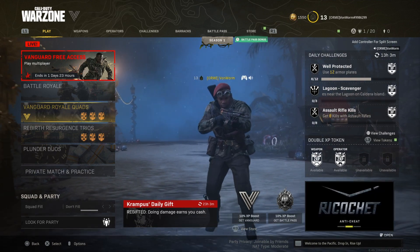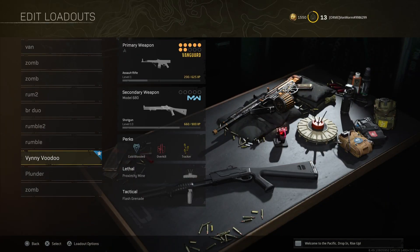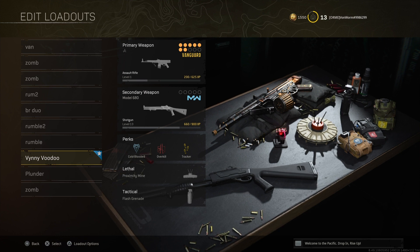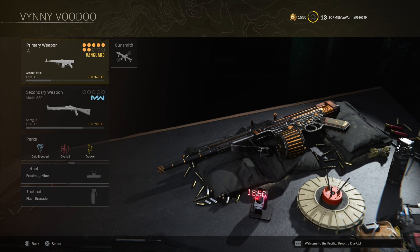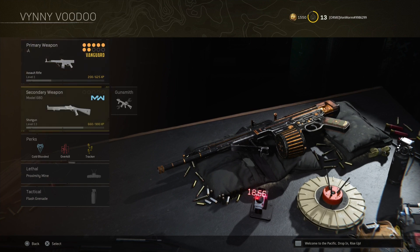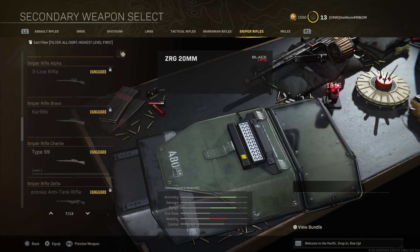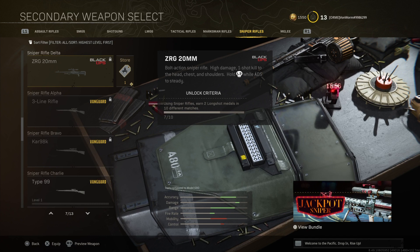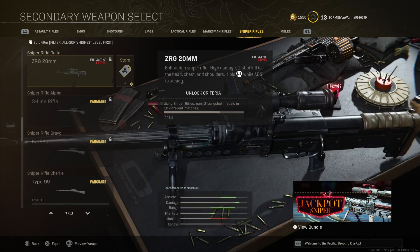Earlier today I released a video explaining that the loadout options for Vanguard guns — blueprints — which I'll link in the description, have had all blueprints removed. I went through every single blueprint you could have earned from Vanguard guns prior to the changeover to Caldera, and it's all gone. None of the guns I can see has any blueprints on them in Vanguard.